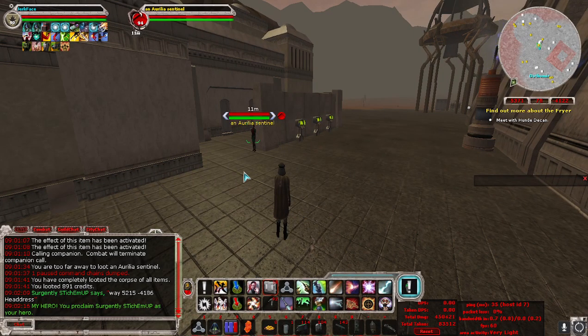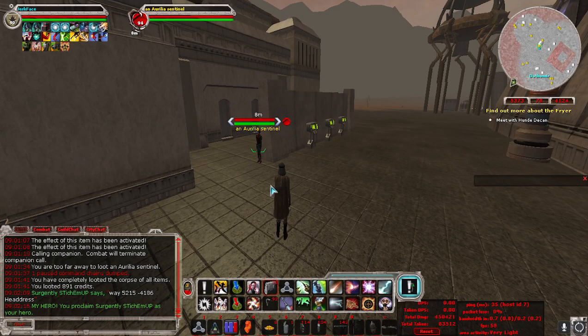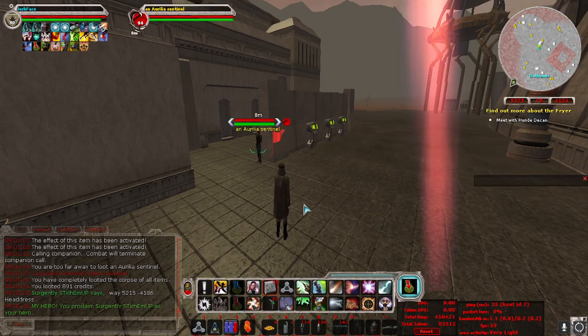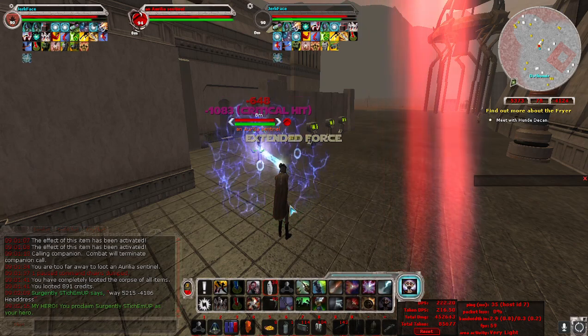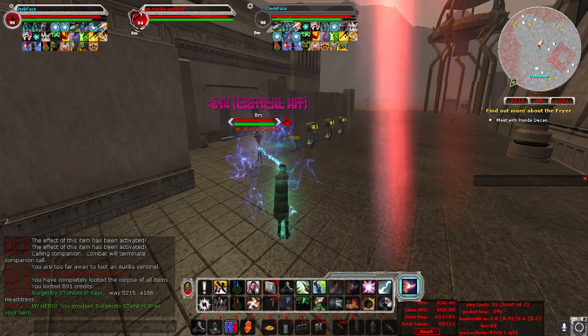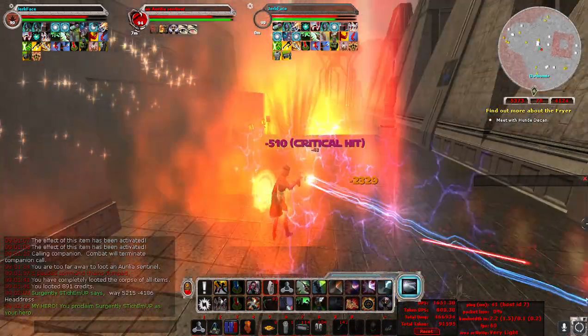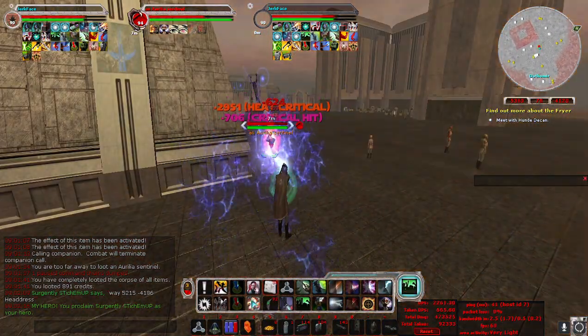Let's give a little demonstration. We'll kill this Aurelian Sentinel right here, and we will pop charge, drop a rally point, and fire that macro up. It just spans everything that procs, except for the ones that you want to control yourself.